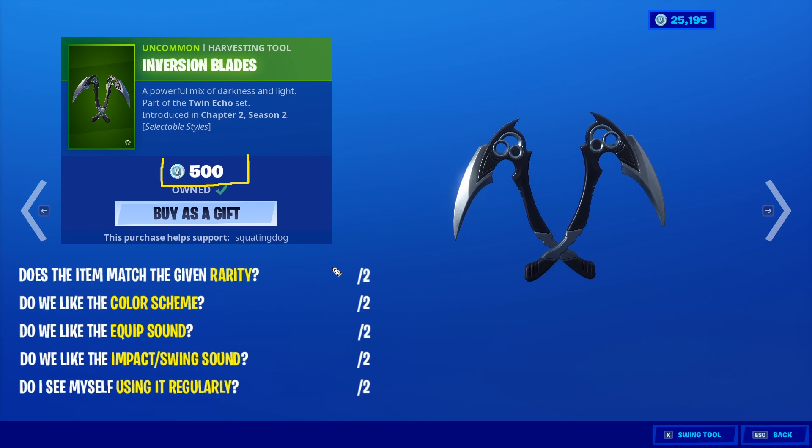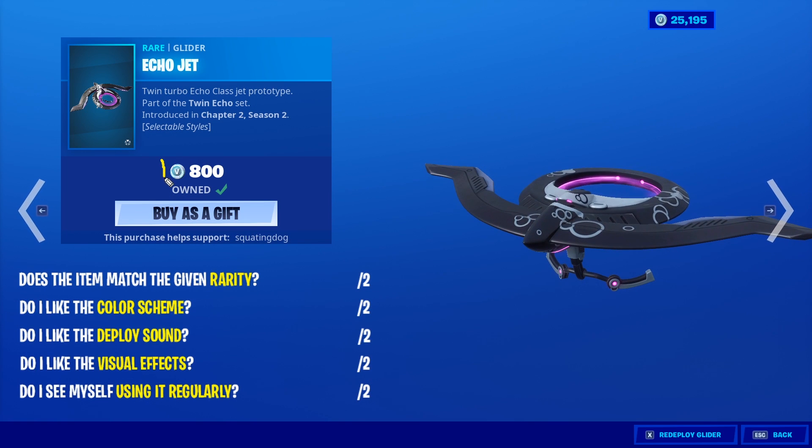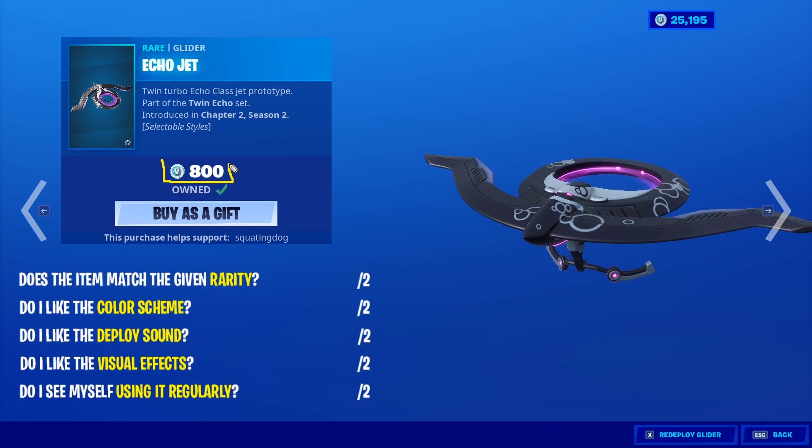The Inversion Blades for 500 - really good deal. You have edit styles as well for uncommon. The color scheme is kind of meh. The equip sound - not bad. The impact swing looks pretty good and sounds pretty good. No contra low. Will I use it regularly? I won't. Six out of ten again - I swear I don't plan these things.